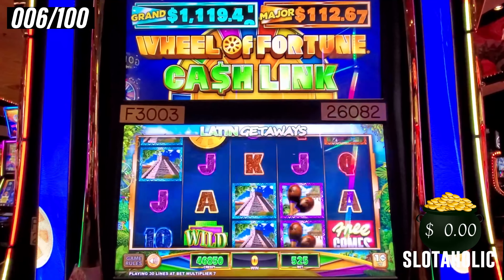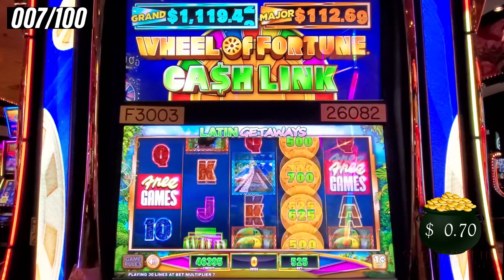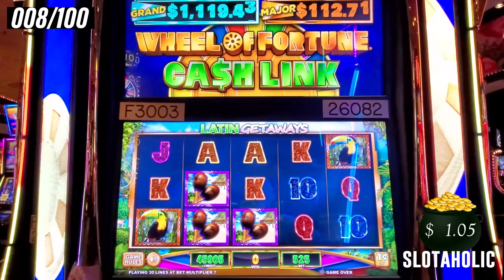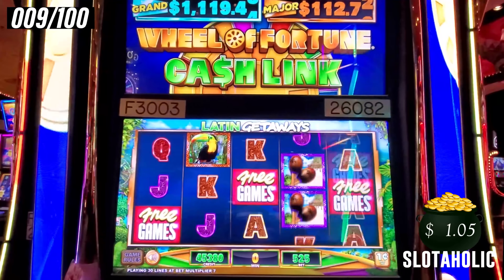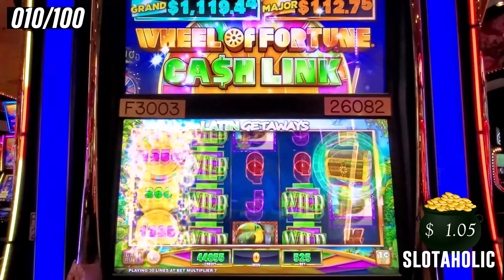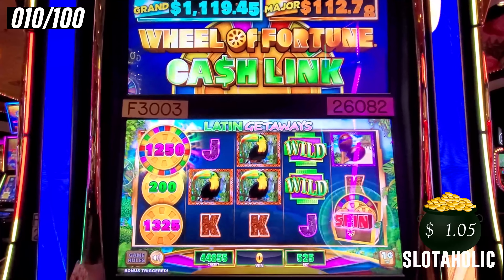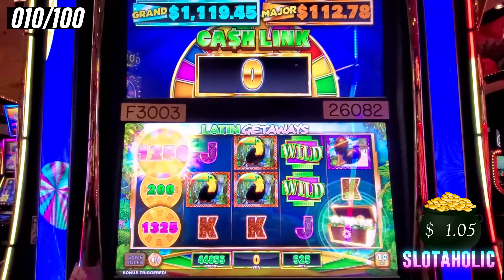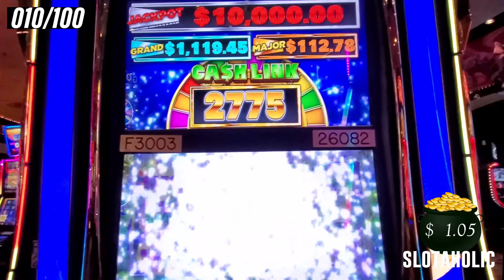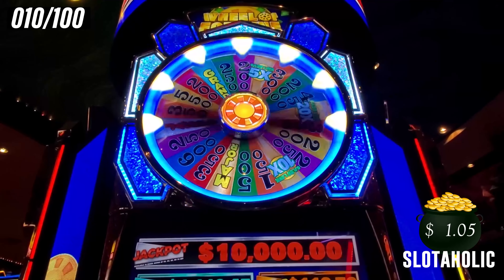This is the Latin Getaways theme. So that's three spins, no wins. We're looking for these coins, but we have to get a chest on one and a chest on five in order to redeem the prize amounts. Our first win: $0.70. Also, this game is by IGT, and what we know about IGT is that they like to include that little rattle feature, where the screen will shake and award you a feature.